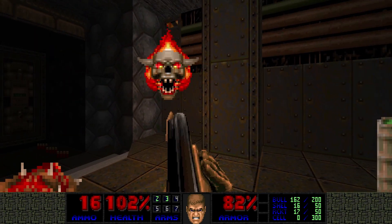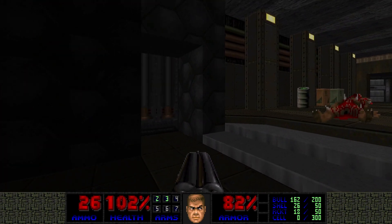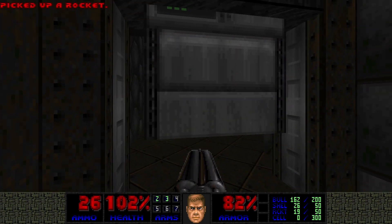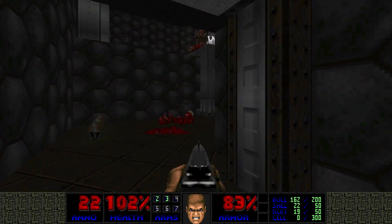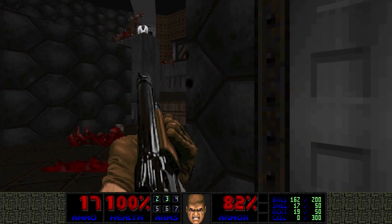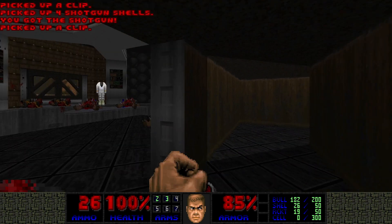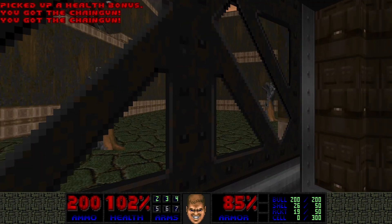These barrel placements are making me nervous. We've got some ammo. Something is being lowered right now — I can hear it. We came out of this one — where does that one go? We've got doors. Radiation suit — we could probably use it. Let me grab a chaingun, that's more important.